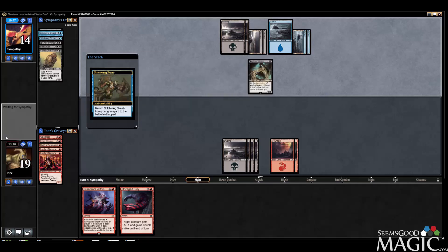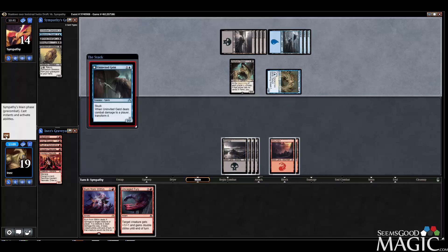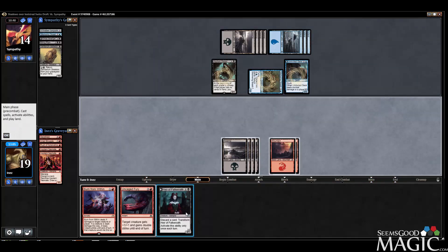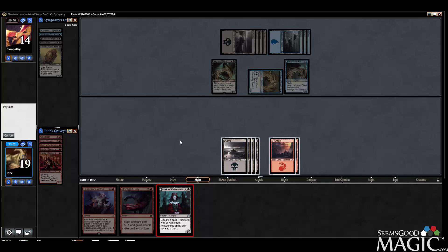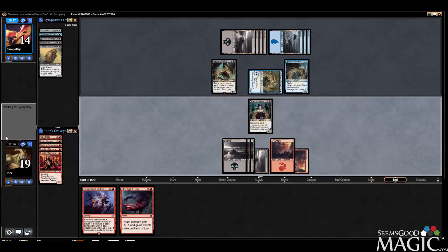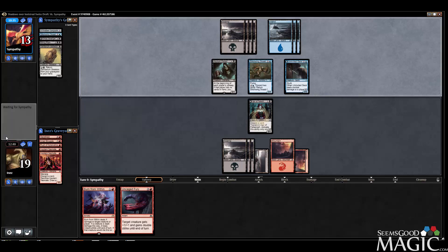Bit surprised we're losing this — this really did feel like a pretty favorable match for us. I feel like we did have to mulligan both times. Air of Falconwrath — that's a good draw. Maybe I need him to take damage, to be honest. Yeah, I probably do. Asylum Visitor — that might be the first time I've seen the value actually pay off on that, to be honest.